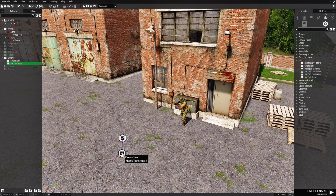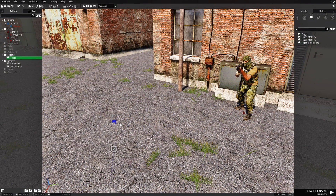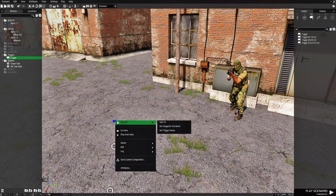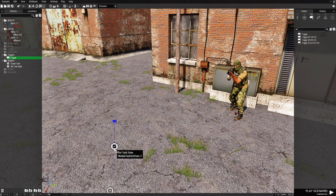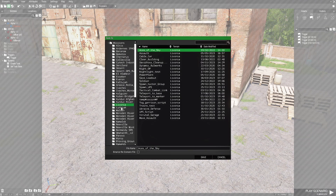Next we're going to go to Triggers, place a trigger without a size, and place it right here. We're going to sync the trigger to the Set Task State module. We're not going to do anything with the trigger yet — we'll come back to that.